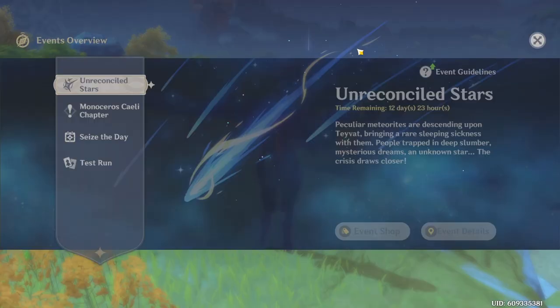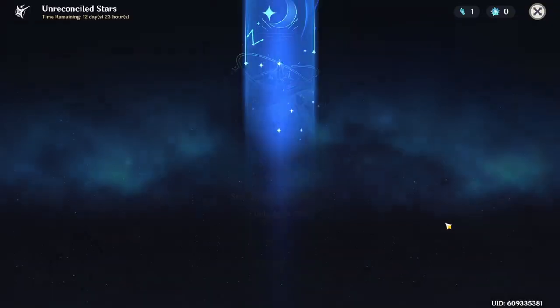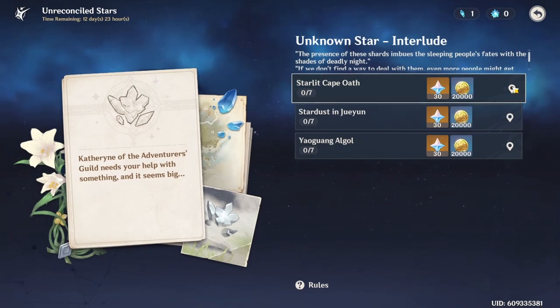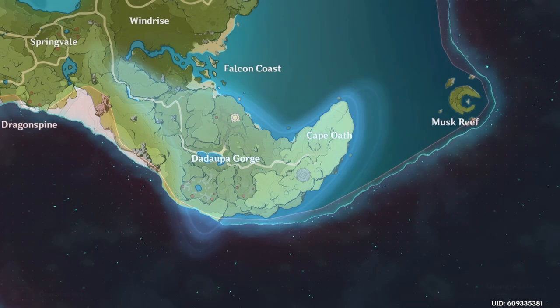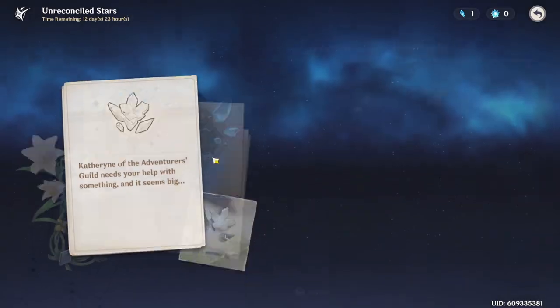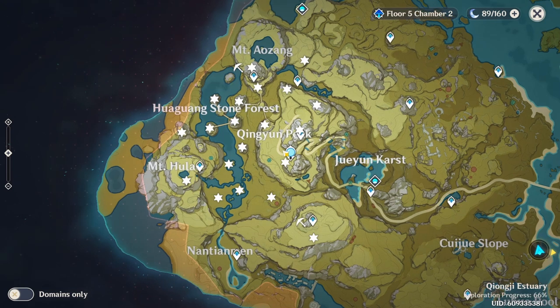What is up you guys, Glitches here coming at you with another Genshin Impact video. Today is day two for my NA players of the Unreconciled Stars event, and with that we have three new locations that we can complete quests for and hunt down those meteorite shards. I wanted to create a quick video giving you all the absolute fastest farm route to collect every single one of those meteorite shards so you can gather that currency up and buy that sweet loot in the new event shop.